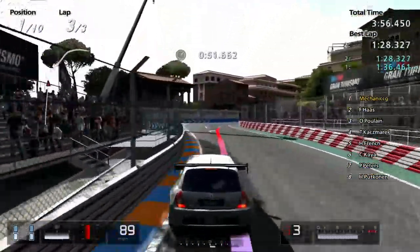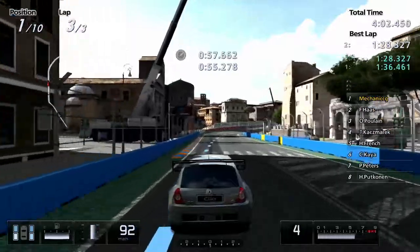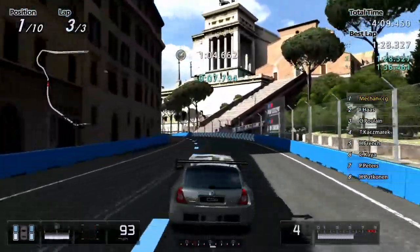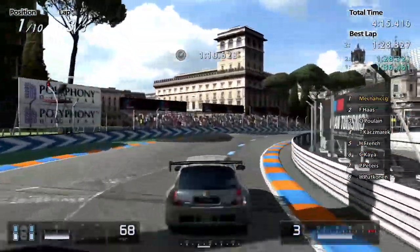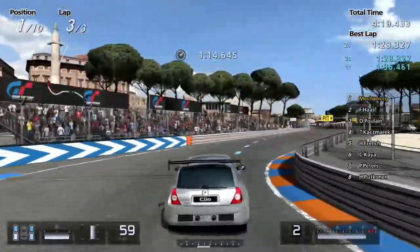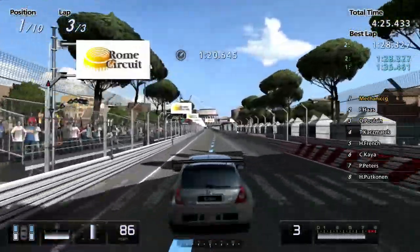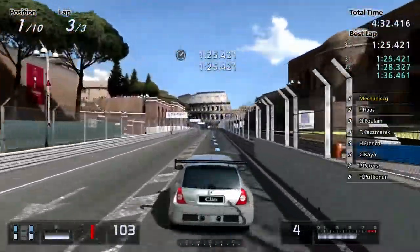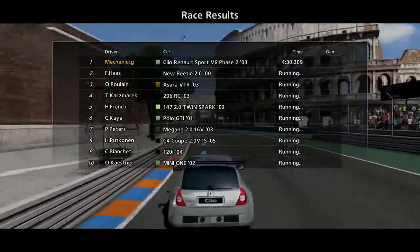Onto the brakes — nice. Brakes again — perfect. Sliding round that corner there. Hit the wall there as well — not great. I think we did that on the first lap as well. But here we go, across the line — finish. 4 minutes and 30 seconds. Fair enough, I will take that. That is a very decent time.